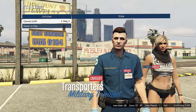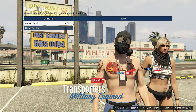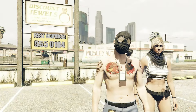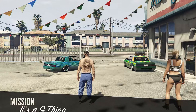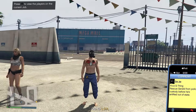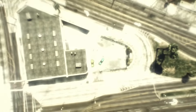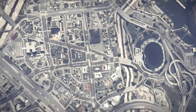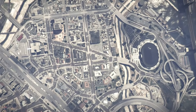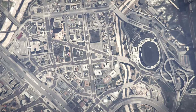Now what you want to do is select the C1 outfit — which is the outfit with the mask on it. Don't worry about the name. Then open up your phone and quit the mission.